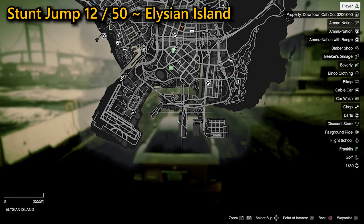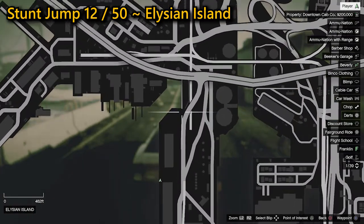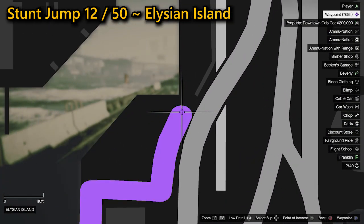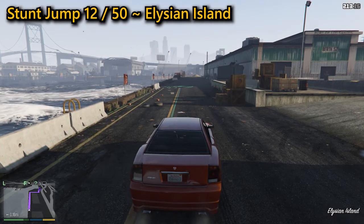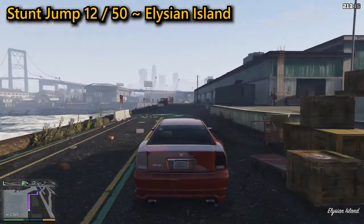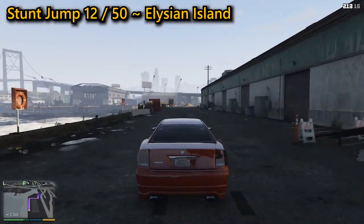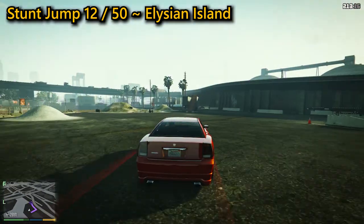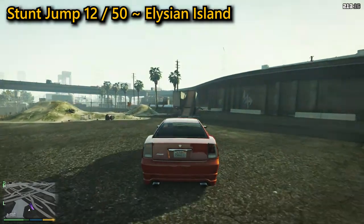For the 12th stunt jump, another one found on Elysian Island, you need to get some good speed going into the jump, then use Franklin's special to squeeze between the sides of the trailer. You're aiming to land on the road above your location. It is possible to overshoot and undershoot this road, so practice as many times as you need. When you do land on the road above, you will complete the stunt jump.